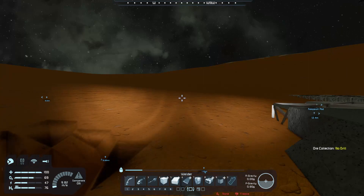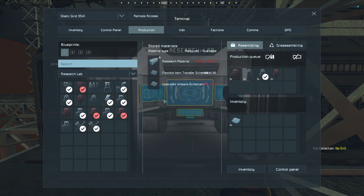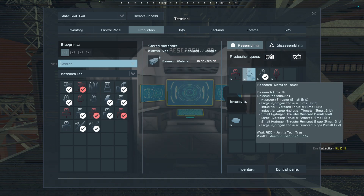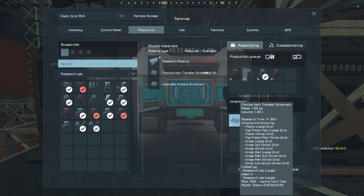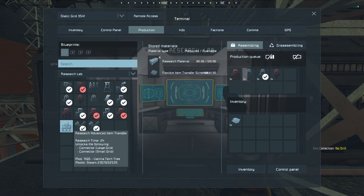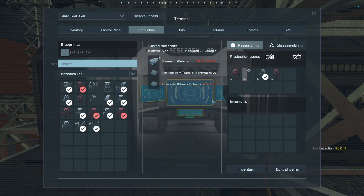That said, I do have a plan for it. So if we head over here to the research lab and go to production, you can see that I've actually queued up — I believe it's the hydrogen thruster. Yeah, there it is. The hydrogen thruster, which we're working on right now. I should probably swap it over to advanced item transfers. Let's go ahead and do that. There. Now you're not missing items anymore — we're just waiting on that.